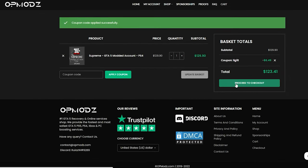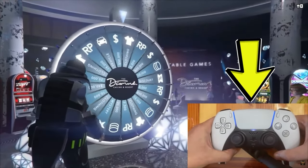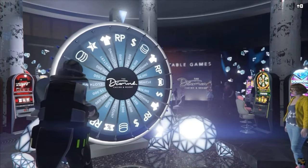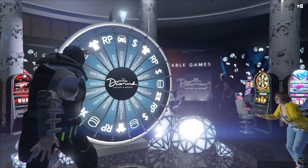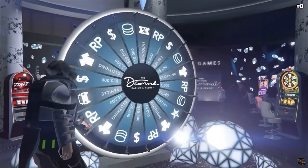I do have the controller view here. What you want to do is, when your character puts their hand on the wheel, count to 3 Mississippi — 1 Mississippi, 2 Mississippi, 3 Mississippi — and then after that, lightly go down on the joystick.